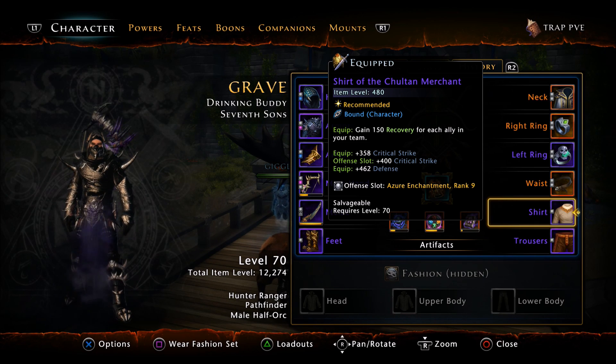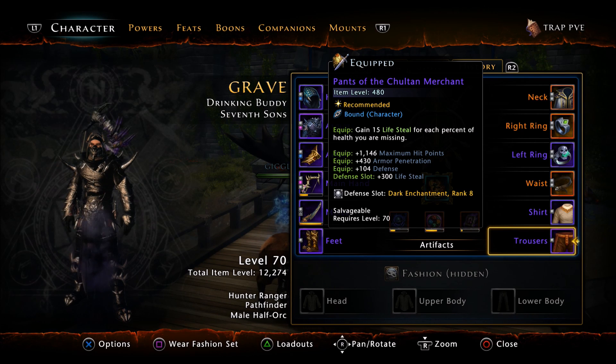Armor penetration has been a pushed thing with a lot of the gear in Chult, needing higher armor pen. The pants give you 15 life steal for each percent of health you are missing, which is not bad especially if you've built life steal into your character. You also get 1,146 max hit points, which always helps, plus 430 armor penetration. The 404 defense stat throws me off — I'm not sure why they didn't just make that more armor pen instead.